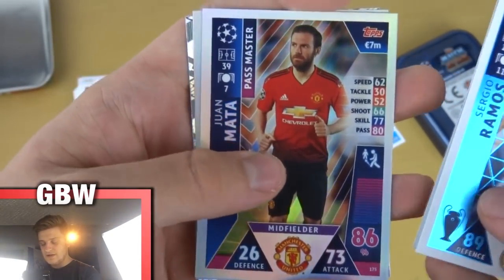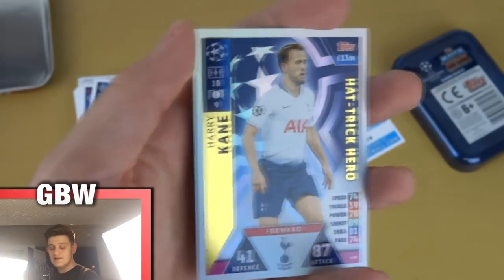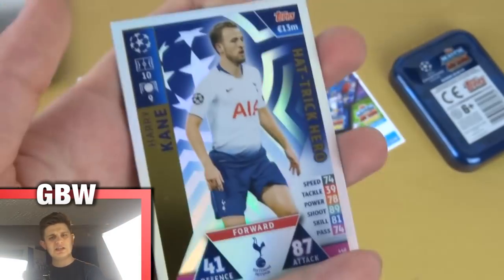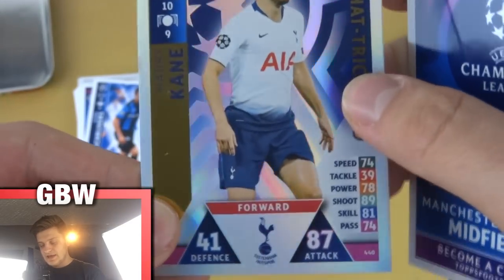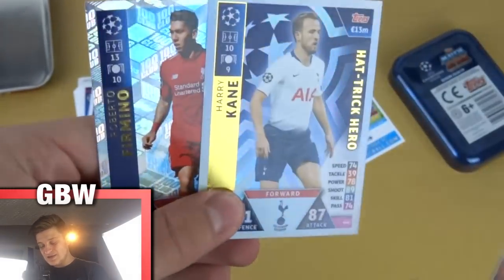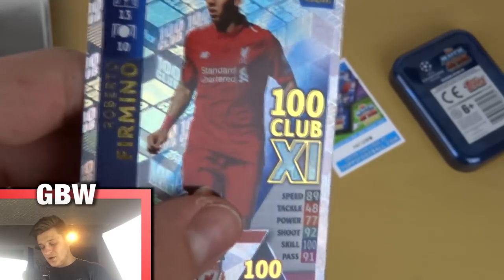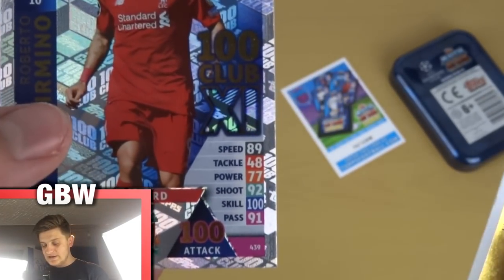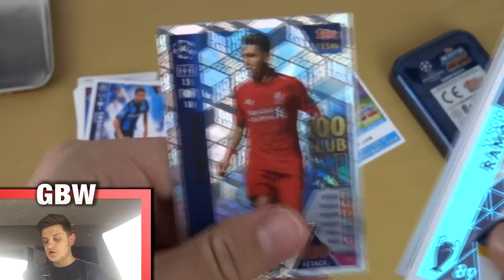Then we've got one Match Attax Master, which is lovely. And we've got a Hatchikiro — Harry Kane Hatchikiro! That's awesome. These are actually very rare in this collection. I'm buzzing with that. Love the design on these Hatchikiros — so subtle but it makes it look a lot more professional. Harry Kane, 87 attack there. That is awesome. And we've got a 100 Club — Roberto Firmino! This is my first 100 Club from the 100 Club XI from the Champions League collection. Love the design of that logo — 100 Club XI. 100 attack for Firmino. Speed 89, Skill 100 — absolutely fantastic.